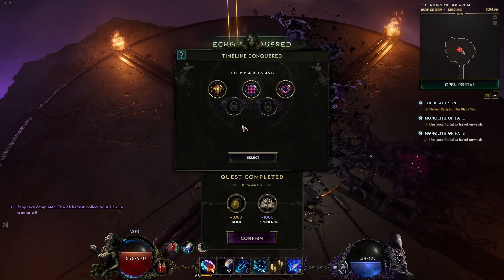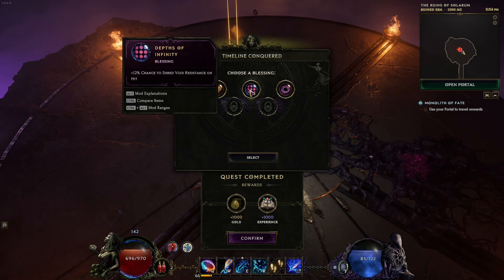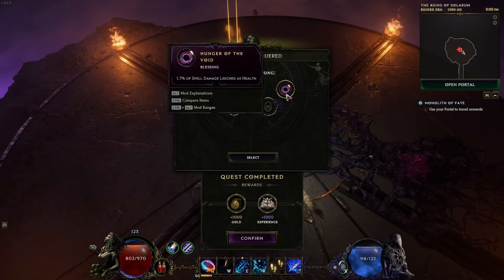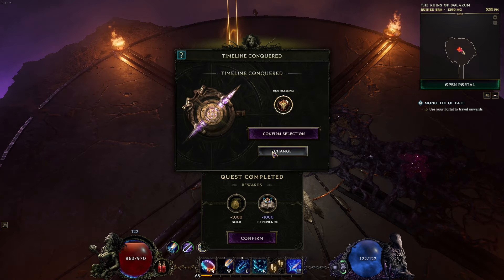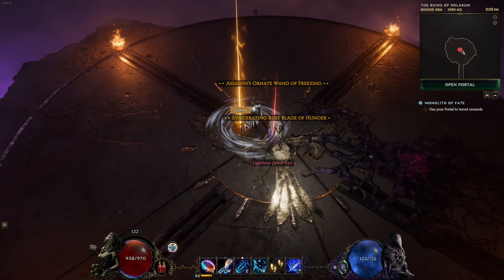And there we go — this time, fighting this boss, not a problem. What should I be getting? Void resistance, Shred Void Resistance 7, 1.7 Spell Damage Leech to Health. I don't really need any of this. I guess we're going to go with some void resistance just so we have it capped out and I don't have to worry about anything else.